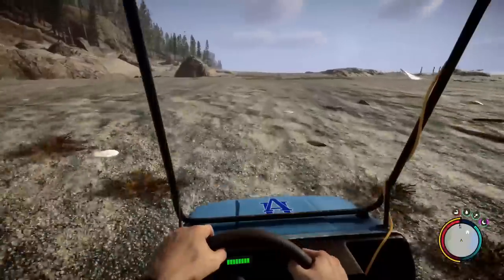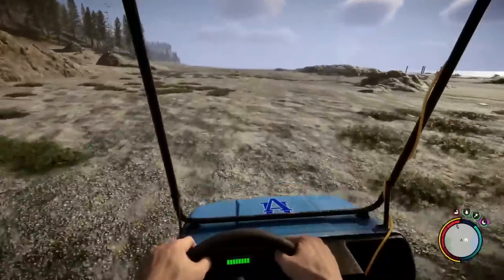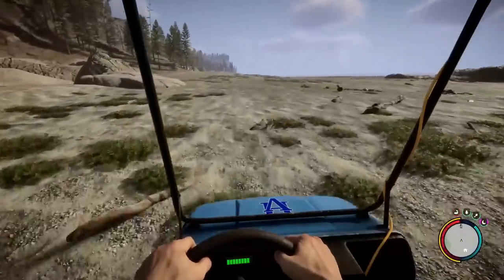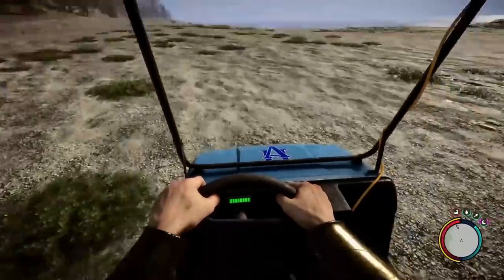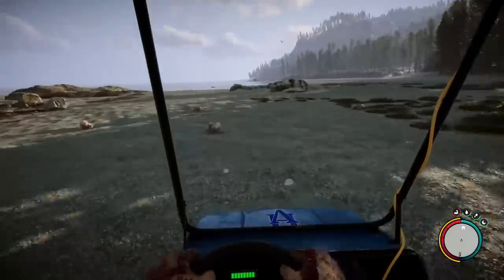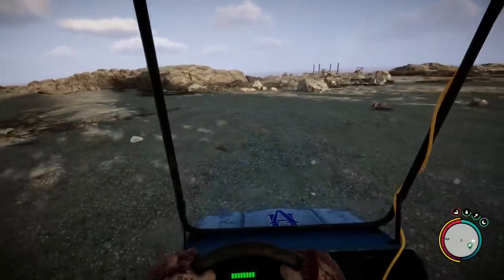They can hold two players - a player can sit next to you and there does seem to be a back end to it. You might be able to drop items in although I wasn't very successful trying. It looks like it will run on batteries or some sort of charge but I couldn't find anywhere that would allow me to swap anything over. They're powerful enough that you can actually run over at least baby mutants and kill them - I don't know about some of the bigger ones.